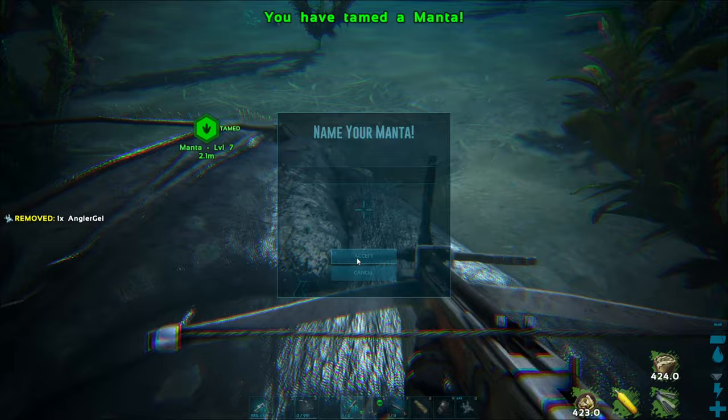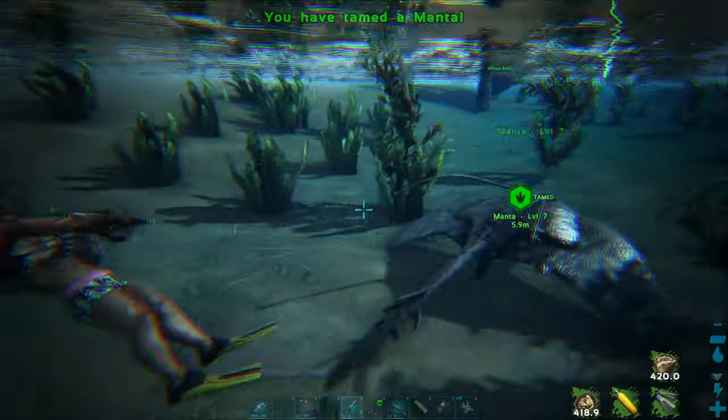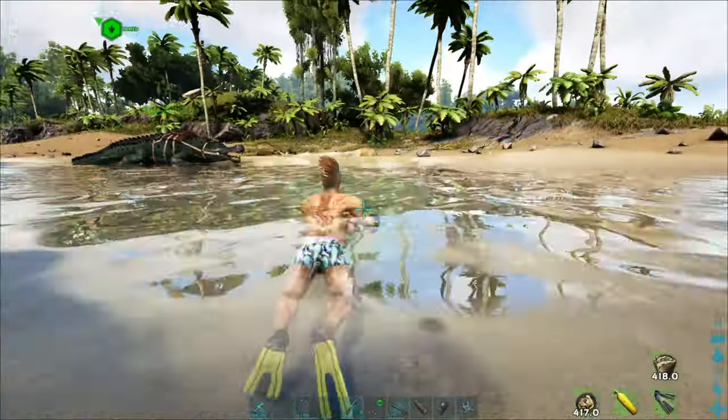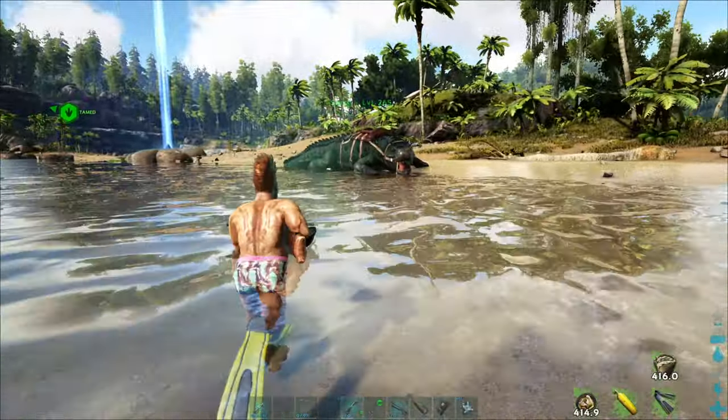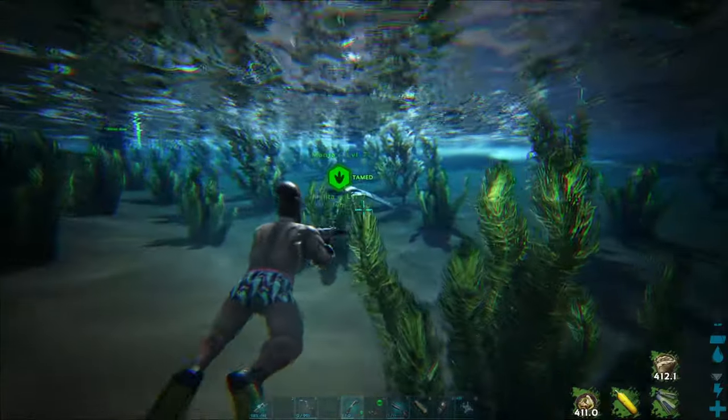With their tendency to wander and attack other ocean creatures, I recommend either building a water tame trap with one of the floating ocean platforms, or luring them into shallow water. Once they are tamed though, they are excellent for scouting out the open seas.